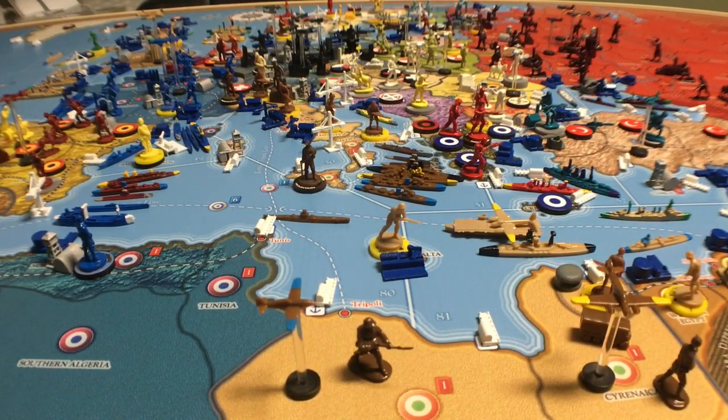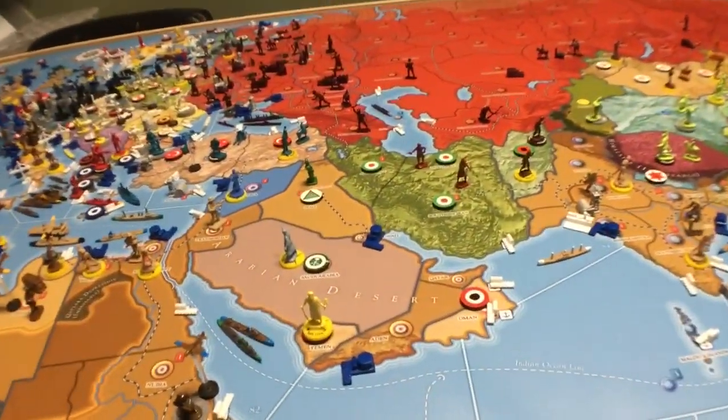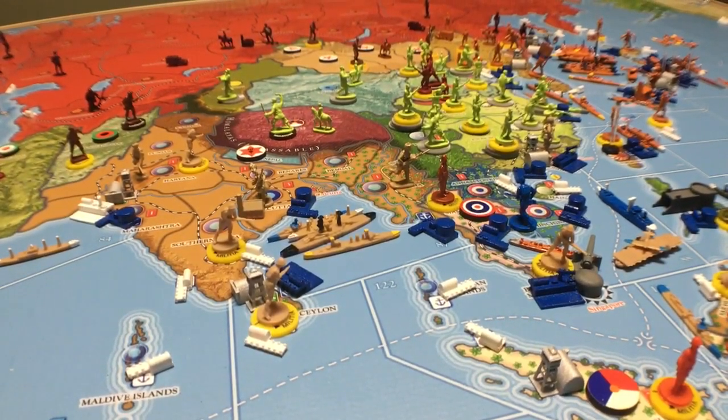One last thing — strategic naval movement is 2 units. Strategic naval movement lets you go five spaces between friendly ports in non-combat, and it applies to transports and the units they carry. Given Italy's small operational area you probably won't need to move five spaces very often, but it's worth knowing — your strategic naval movement allowance is 2. That's all for today, take care everyone — General Hand Grenade out.